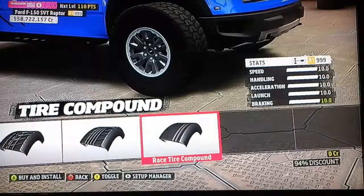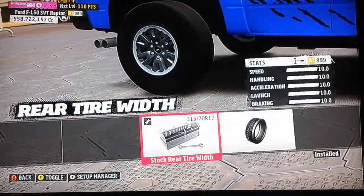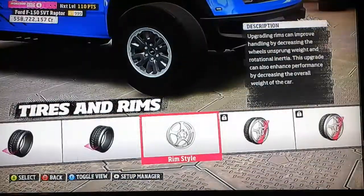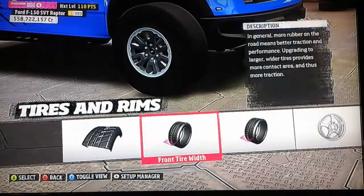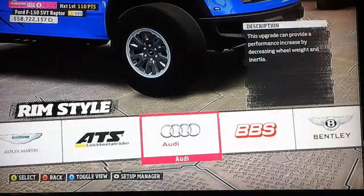Tire compound — I don't think it really matters, but I'll do race tires. The rears are normally 315s and up here those are 450s. It doesn't matter — the fronts are going to stay skinny. The 315s are stock, but let's see.